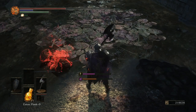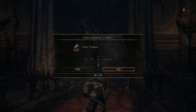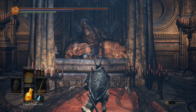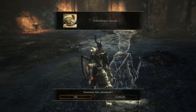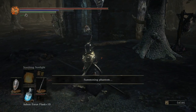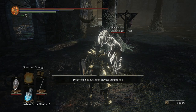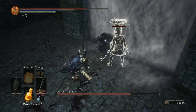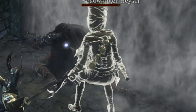After defeating Heysel as she invades you in Farron's Keep, give a Pale Tongue to Rosaria — one can be found immediately before the rafters to reach her, guarded by a thrall. Doing this will void Sirris' questline, but if you don't care about that, continue. Now you'll be able to find Heysel's summon sign near the Keep Ruins bonfire by the Tower of Slugs. She is pretty awesome and will kick the Abyss Watchers' ass.